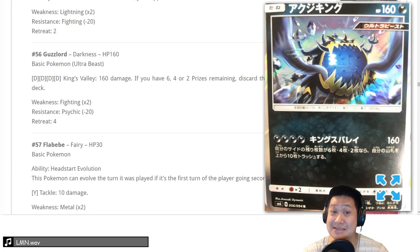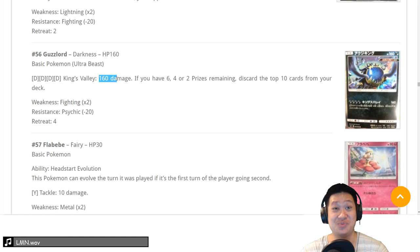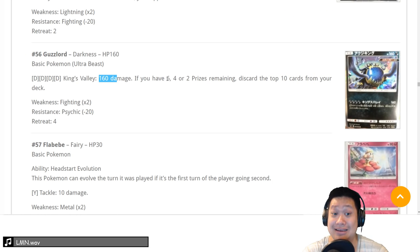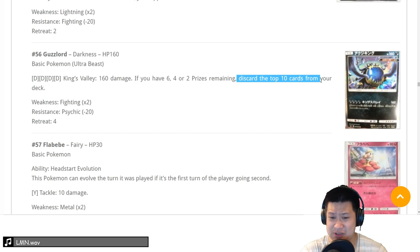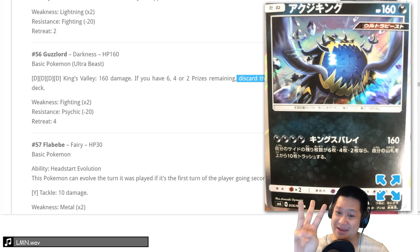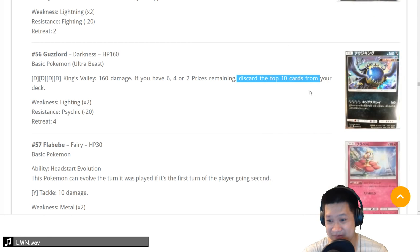Guzzlord — basic non-GX Ultra Beast. Its attack is expensive. Typical 160 with Choice Band KO — you can get Buzzwole if it didn't have weakness. But if you open with six prize cards, four, two — that's a lot of discard: 10 cards each time. I wanted to put it at a 3 for fun but making it work is somewhere around a 2. You're gonna have a hard time pulling this off without decking yourself out with that 10-card discard.